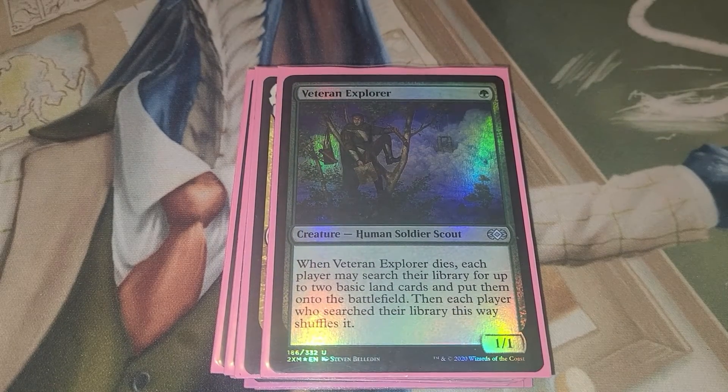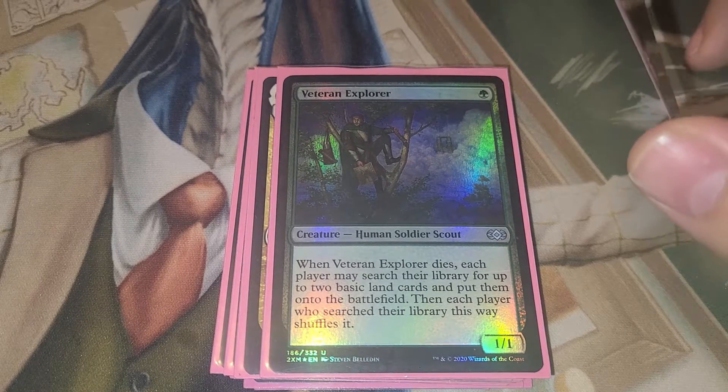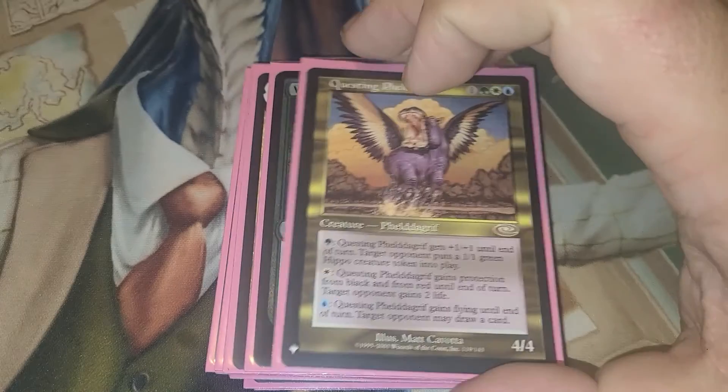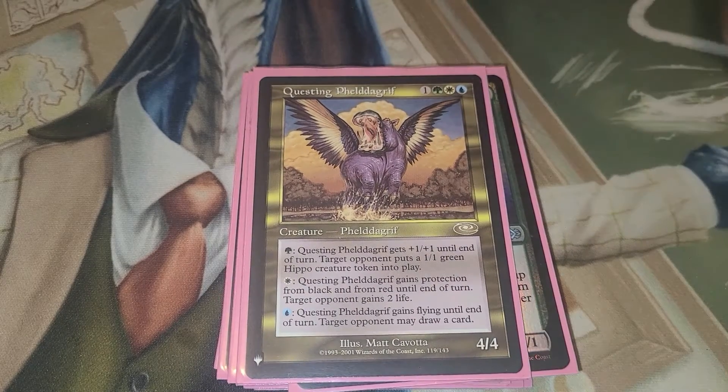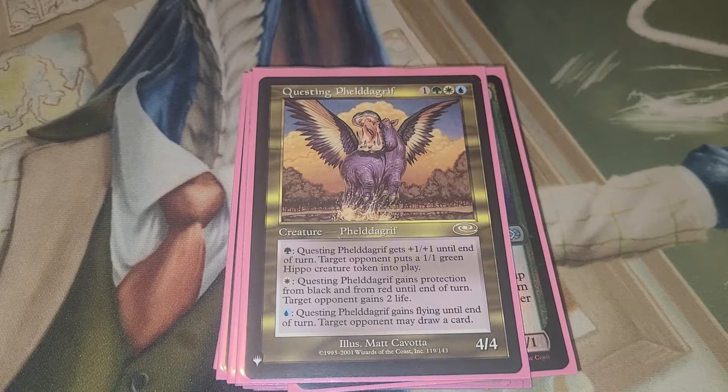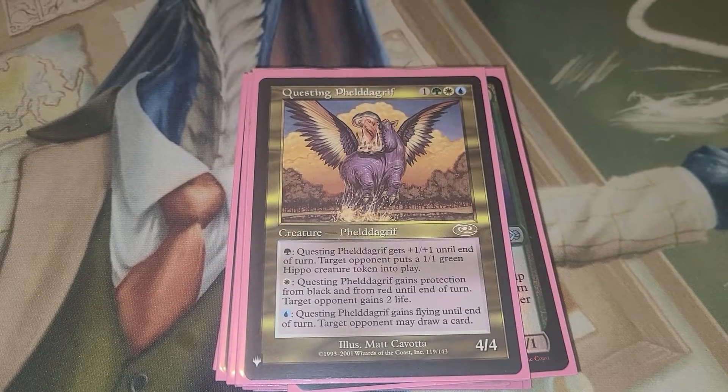Veteran Explorer — when it dies, each player may search their library for up to two basic lands and put them into the battlefield, then each player who searched their library shuffles it. The Pheldagrif is our commander here, but here is his cousin that went questing — the Questing Pheldagrif. It's another commander option for the deck. I personally prefer the original Pheldagrif.